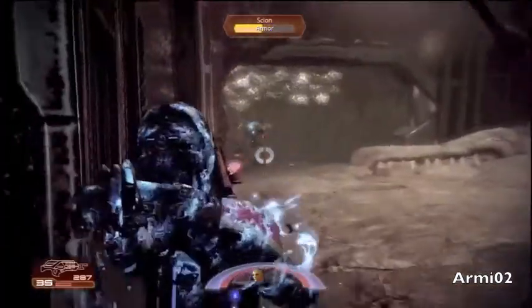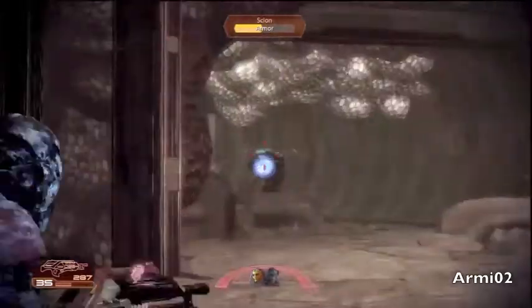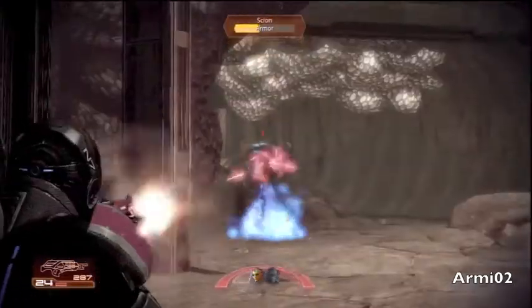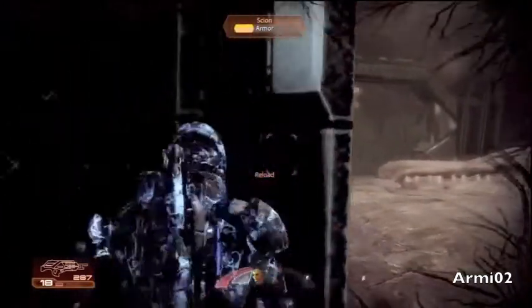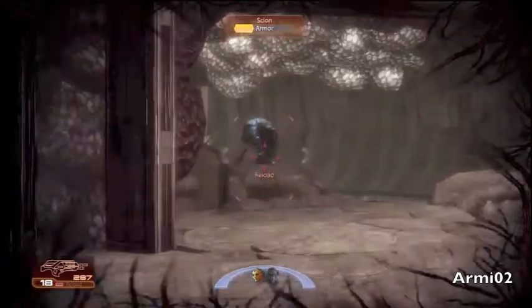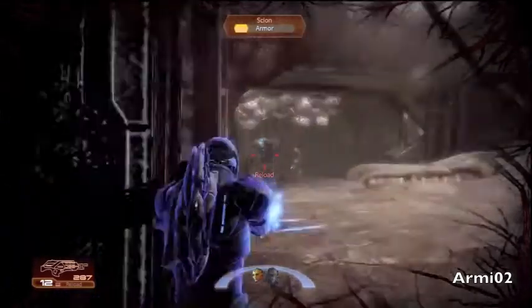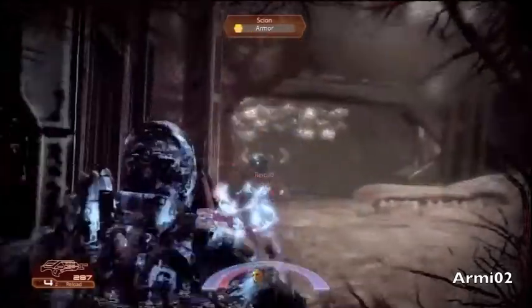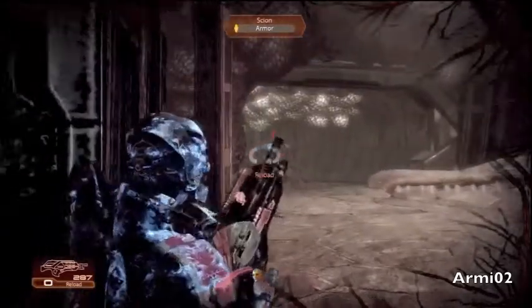Keep on shooting. Got hit. Oh god, there's some blue thing trying to hit me. Shoot it — I gotta take out its armour. I need my barrier up, get in cover and shoot it. He's gonna try and shoot me. Shoot it again — oh, I got hit. Nearly dead now.